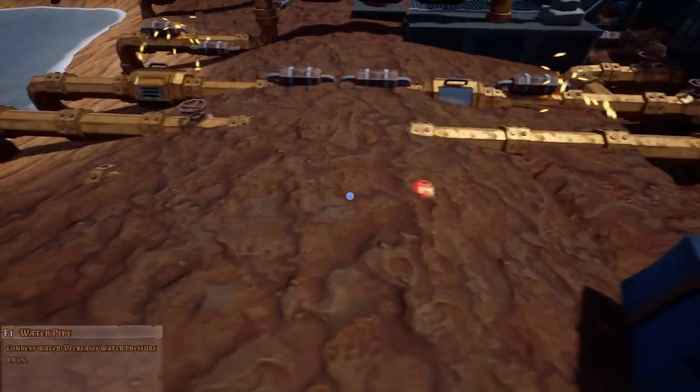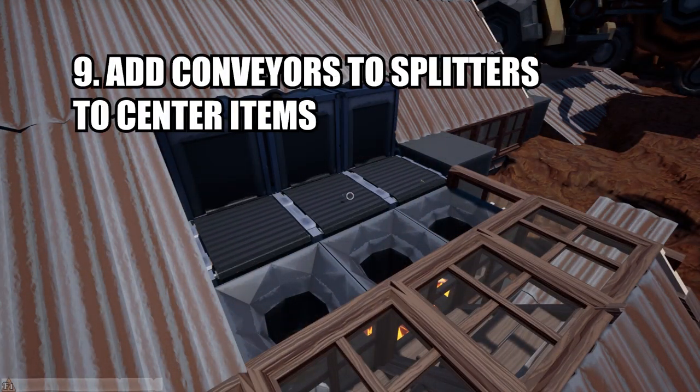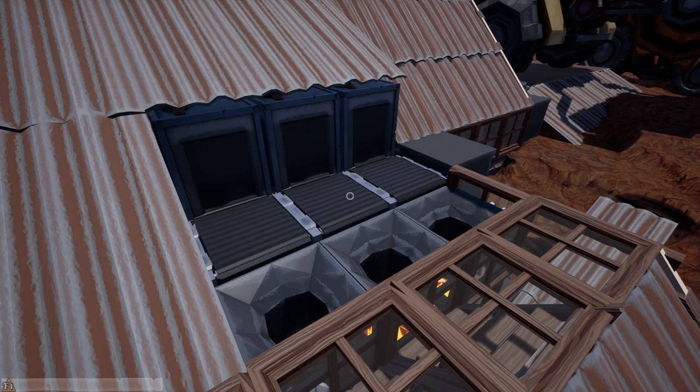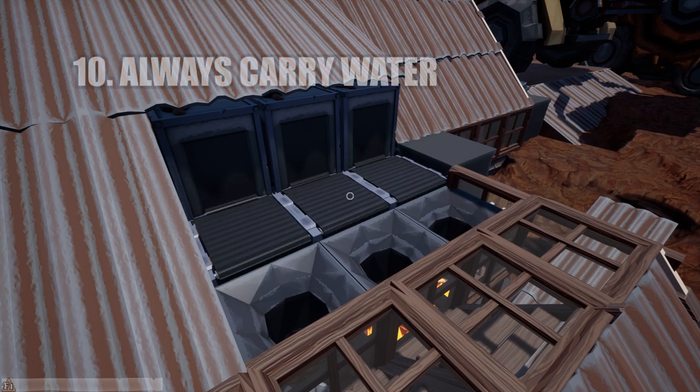Ninth — thanks to Martin on Twitter — if you place a conveyor after your splitter, the items will feed down the centre of the conveyor rather than flinging out. This makes it much easier to control where the items fall.